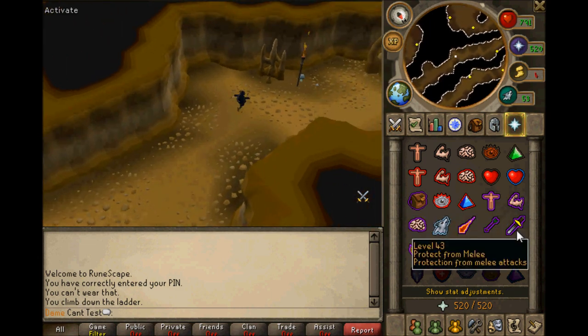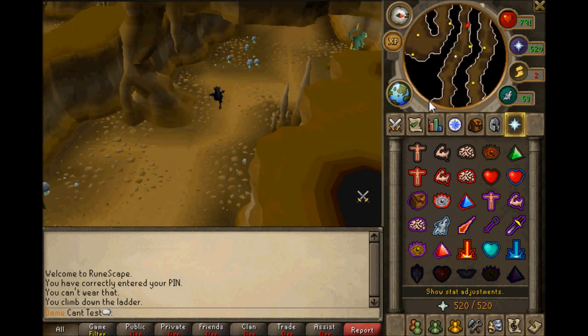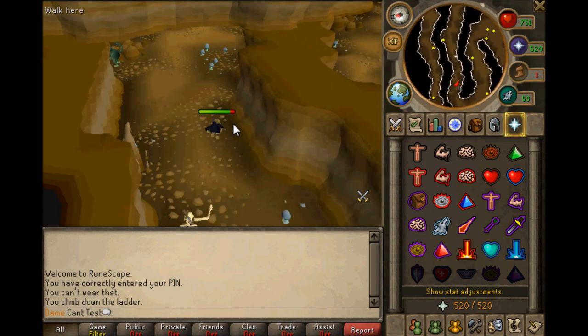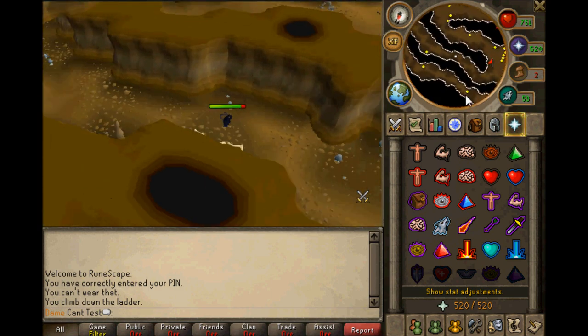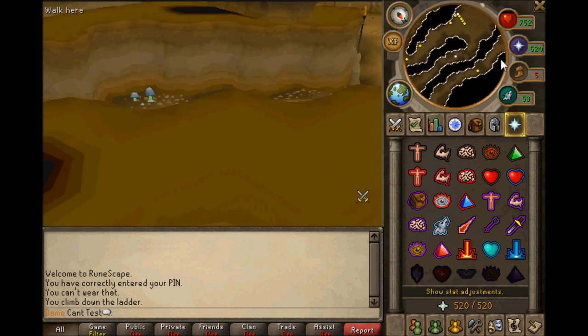I always use Protect from Melee and Eagle Eye prayer. It's probably a bit better if you had Rigour, but there's not much point in that for most players. Also, if you're on the Curses spell prayer book, do not use it — you don't get as much range bonus that way. Anyway, look — we're here!